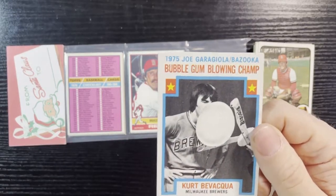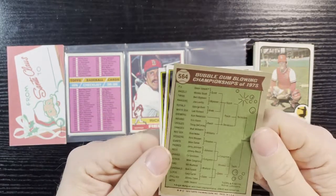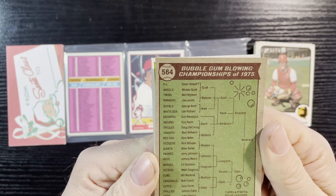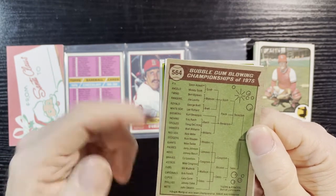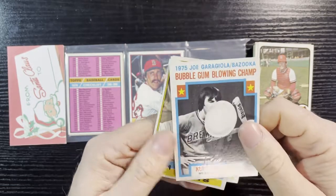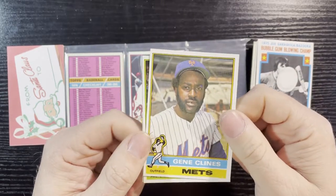Starting off with Kurt Bevacqua of the Milwaukee Brewers — the bubble gum blowing champ. There's the back — cousin Rick was in the bubble gum championship; he lost to Walt Williams of the Yankees. That's a cool card, always different. I don't have that one, so we will take it. There's Kirk — up next.